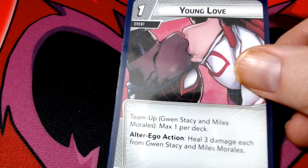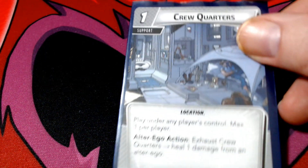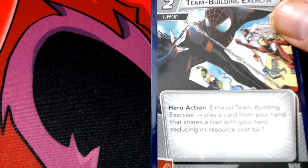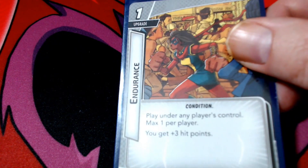Since Ghost Spider likes cards that are interrupts or responses, we've got three copies of Warning and Young Love. We also have three double resources, the Power of All of Us, Crew Quarters, Helicarrier, Team Building Exercise since we have so many web warriors, Downtime, and Endurance.